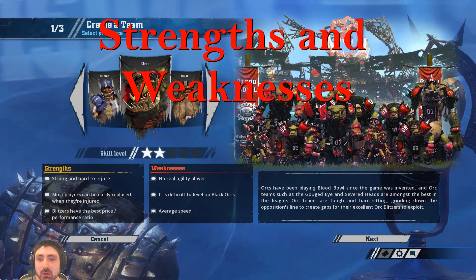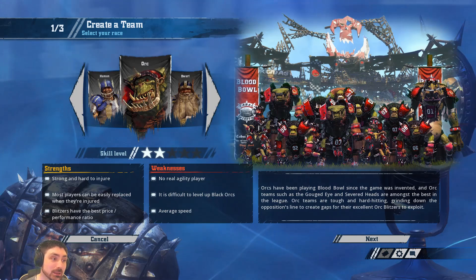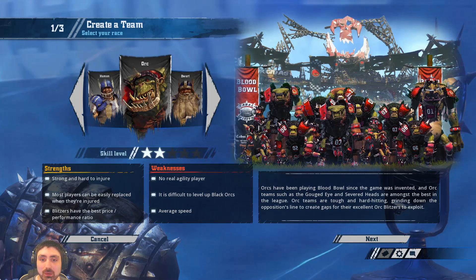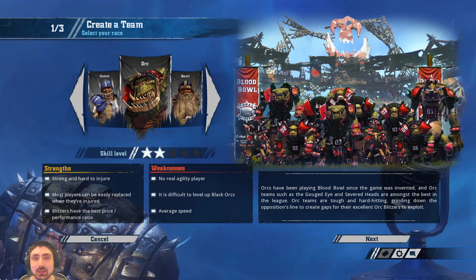Now I've introduced the video and given you a flavour of what Orcs are about, let's start by looking at their basic attributes — things you should be aware of when playing as or against Orcs. In the strengths column we've got high armour — armour 9 across the board apart from the thrower — high starting strength overall, access to 4 strength-4 players and 1 strength-5, and almost everywhere else apart from the goblin has a strength of 3, which is the average strength in Blood Bowl. They've got great skill access, with strength skills and general skills on all positionals, and the thrower has access to the leader skill which can make their rerolls a little bit cheaper.